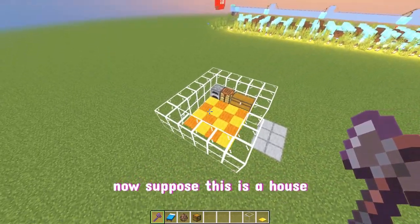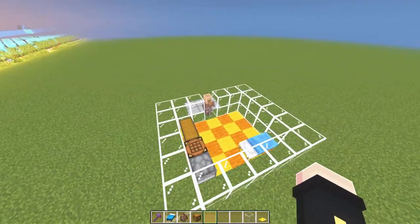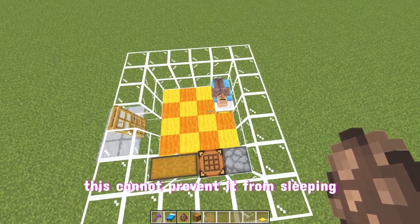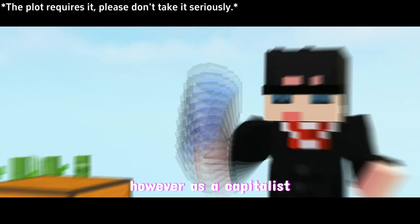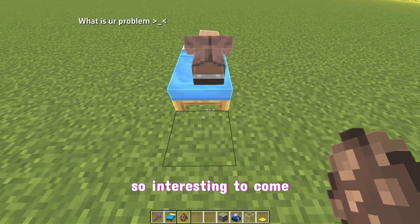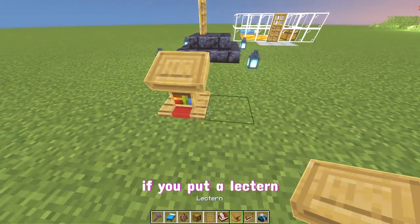Now suppose this is a house. If we move the bed inside, the villagers can still find it. But even with a door, this cannot prevent them from sleeping. However, as a capitalist, the thing I cannot stand most is seeing staff rest. So, interestingly, the door opens with a sound frequency of 10.